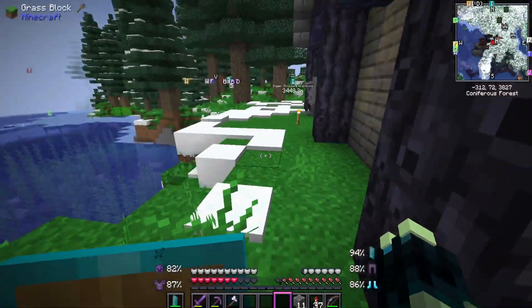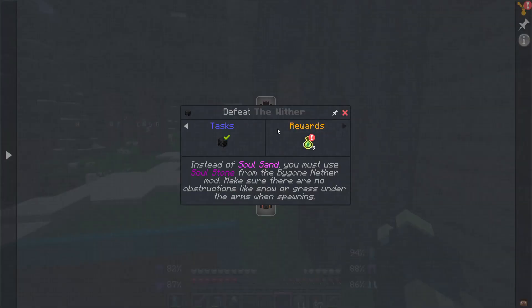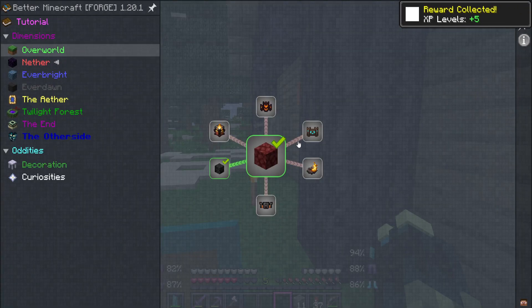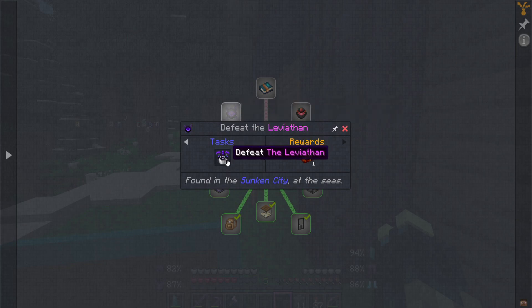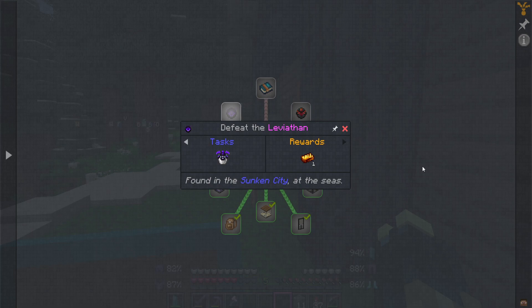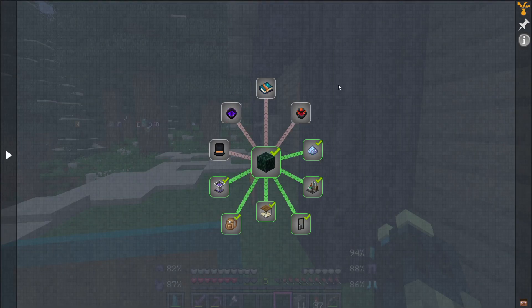That should be two bosses ticked off the list - first the wither is done, then this overworld boss. Wait, why did this not count? Are you kidding me? After all that this quest is labeled wrong - it says defeat the leviathan, but so does the other one. Why is that? That kind of sucks. So we really fought that boss for no reason because the quest for it doesn't even work.